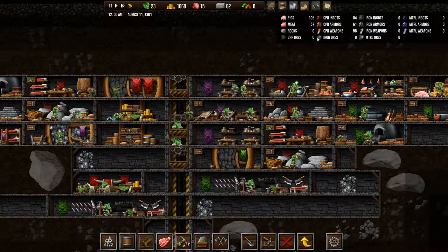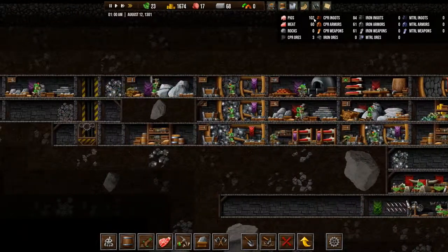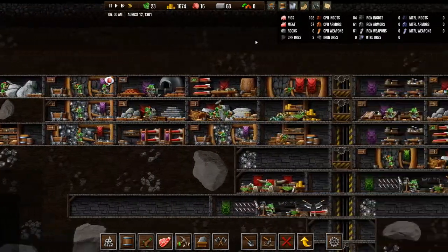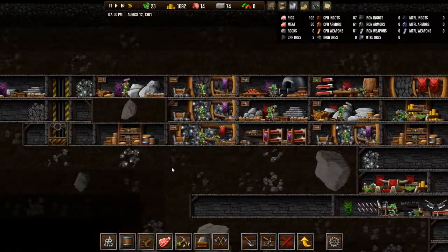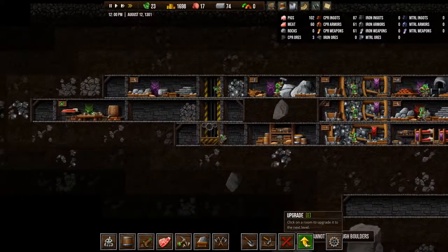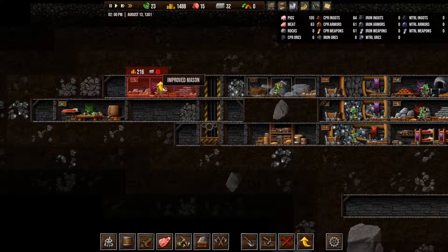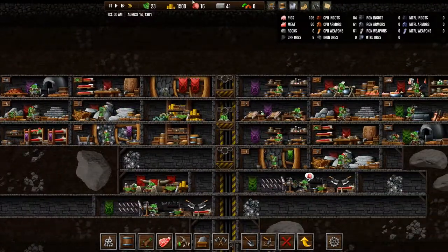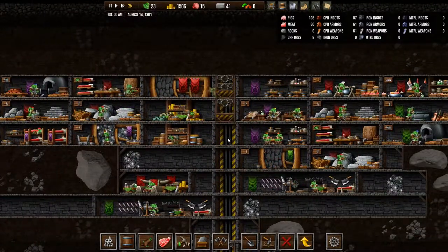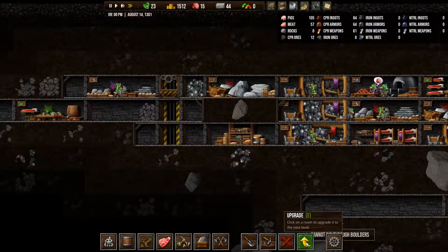Let's just store a bit up. We have a lot of pigs and a lot of meat, but not enough food. I think we should make another kitchen at some point. Let's upgrade the quarry and the mason as well. Very soon. Come on. There we go.